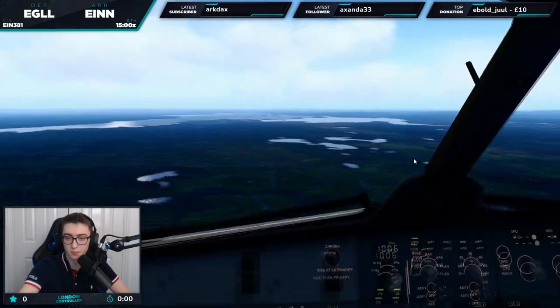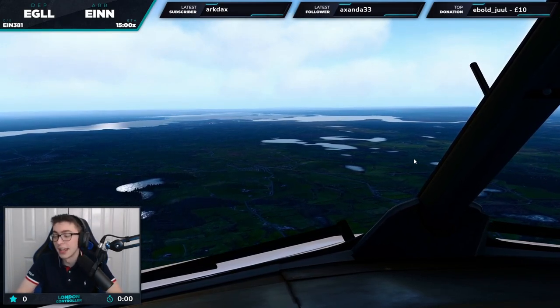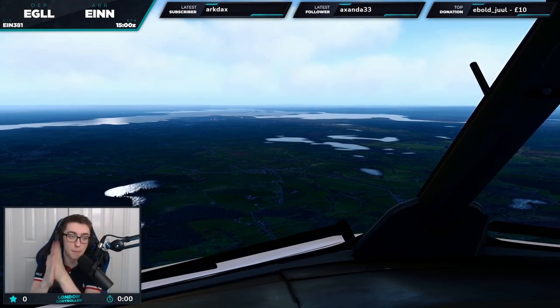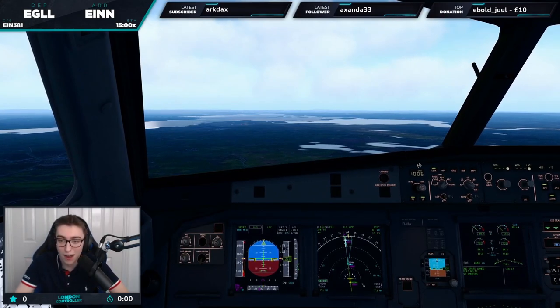Really, really beautiful. So we're basically fully configured. Once we land, guys, we've got to be giving away another copy of the Boundless Sim Shannon scenery. The challenge is to make it off Alpha — that is the challenge.